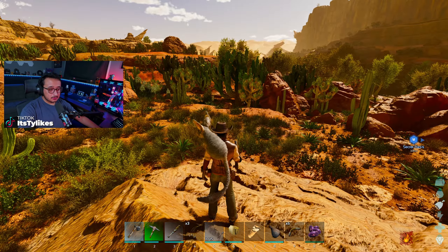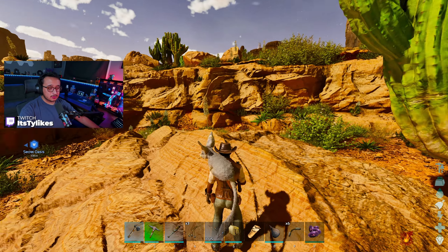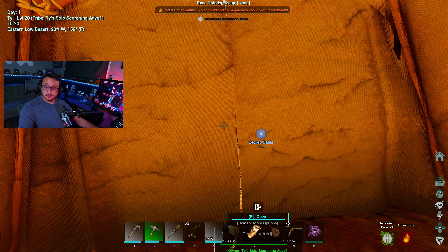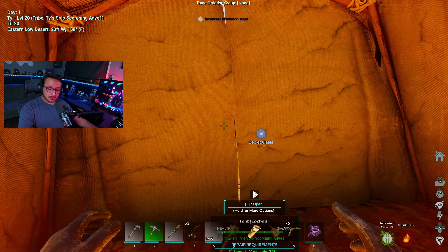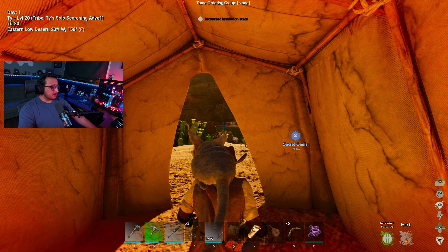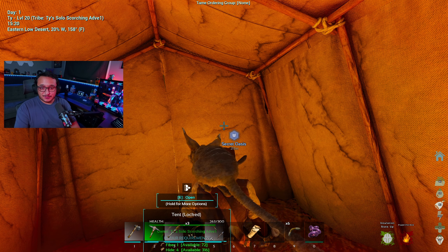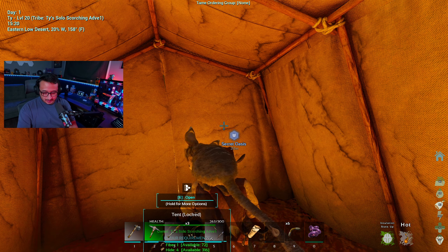I need water quickly — there we go, I'm okay. Let's put that point in. Let's grab this treasure chest. I'll take that. So we could probably work towards metal tools right at the start of next episode — very easily.